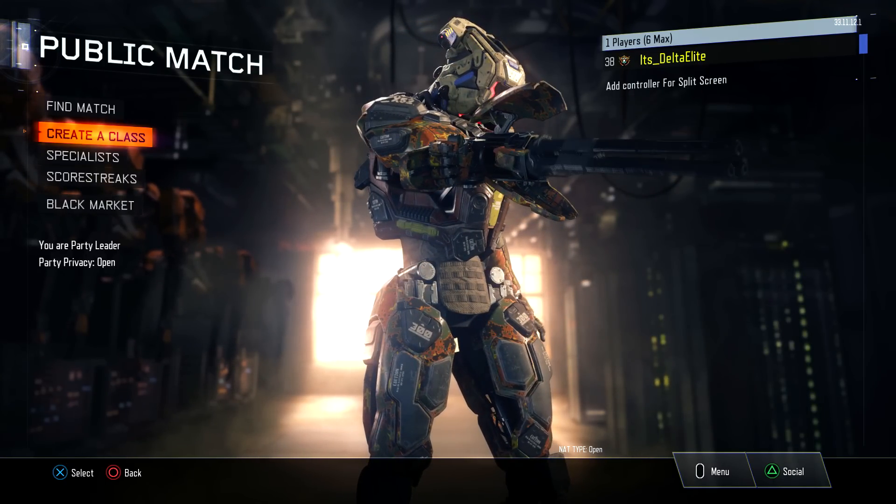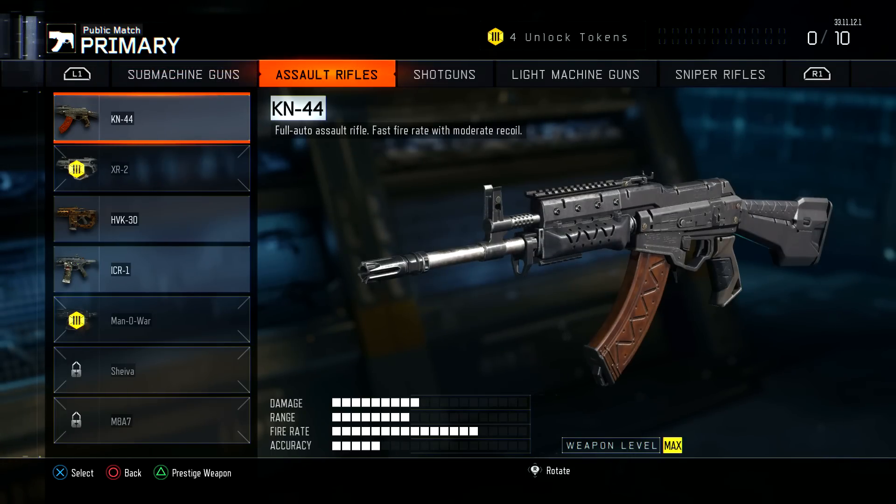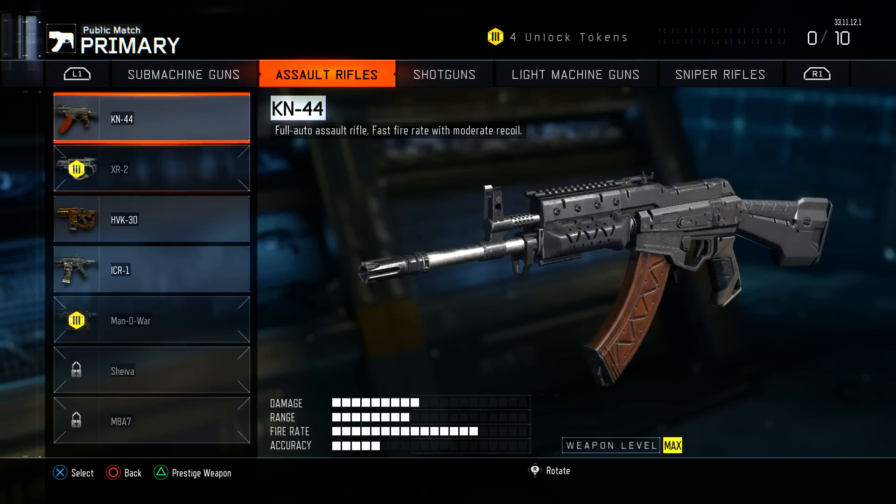So in order to prestige your weapon within Black Ops 3, you have to make sure that your weapon is maxed out. For instance, I have the KN44 right here and the weapon level is maxed. If I go to a weapon that isn't maxed, obviously it's not going to allow me to prestige it. So it has to be maxed out.